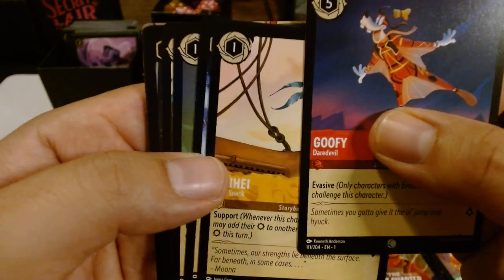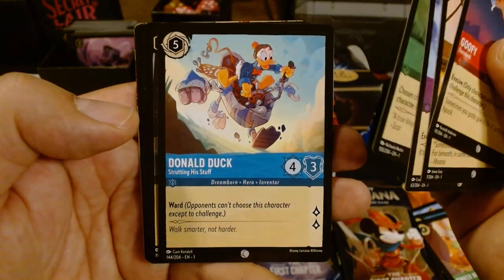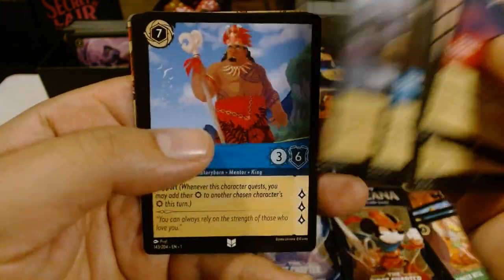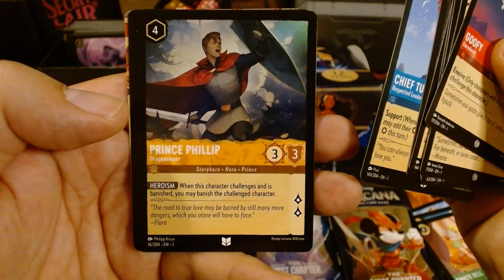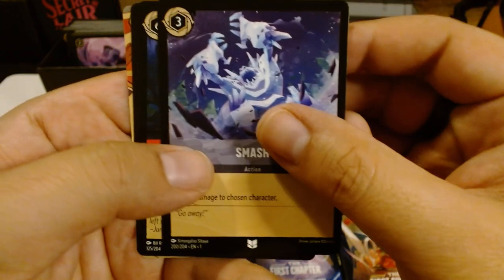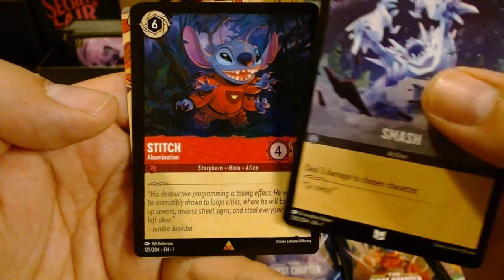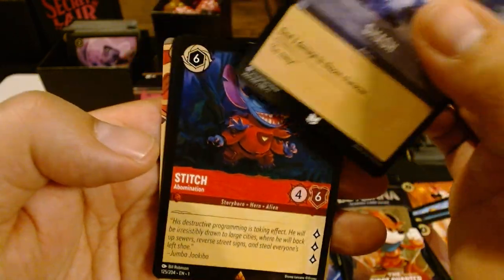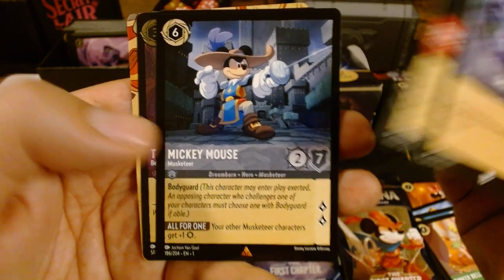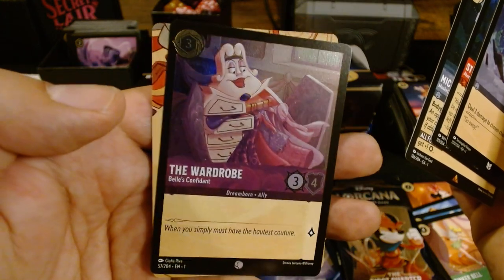Maybe he shouldn't be that rarity — maybe he should be a little harder to get. Freeze. Vicious Betrayal. Donald Duck, strutting his stuff — I still don't understand that card, but it's fine. Chief Tui, I think. Prince Philip. Smash. Stitch, Abomination — that's a good rare, good lore, a lot of ink. Mickey Mouse Musketeer. And the Wardrobe — a common foil.